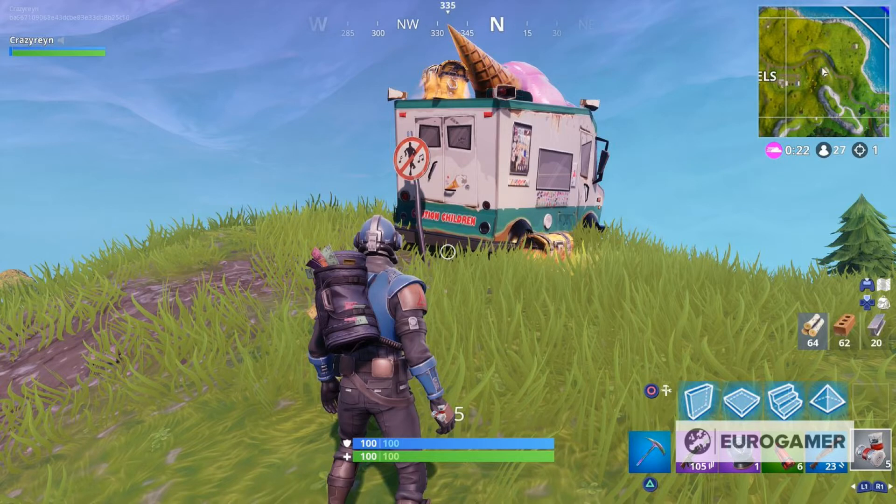The third location is in the northeast corner of the map, just east of Risky Reels and just north of Wailing Woods. You'll notice an ice cream truck and there's a no dancing sign right in front of it.